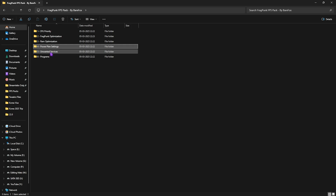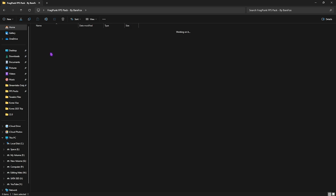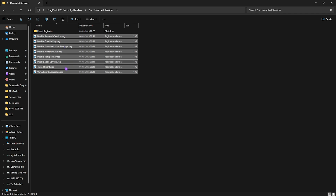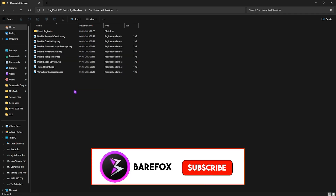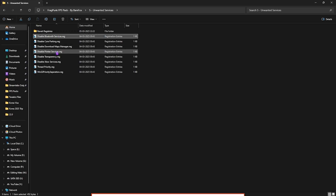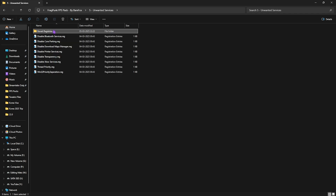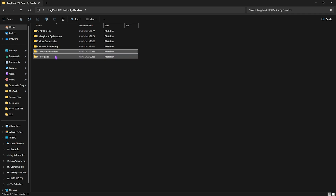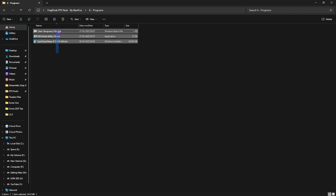The fifth folder is Unwanted Services. I recommend disabling every single one — there are a ton of registries here that will disable all unnecessary services from your PC, including Bluetooth and printer services. If you use any of those, leave them enabled. If you want to revert any of these back, head to the Revert Registries folder and you can restore them.